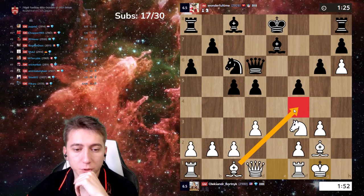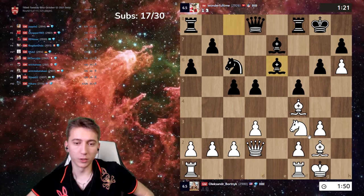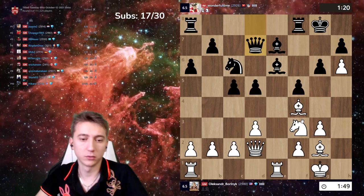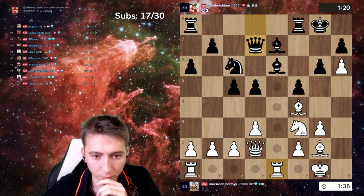Okay, let's castle, then Bf4. Qd2 — he wants to play g5. Actually I have a very good position here. Q1, not g5. I can double rooks, wait a second.